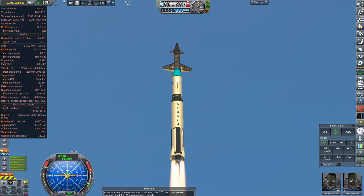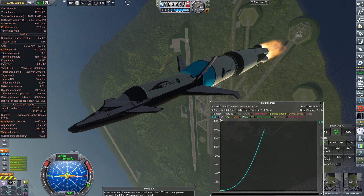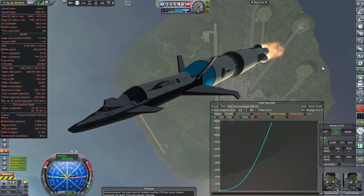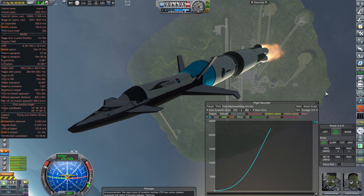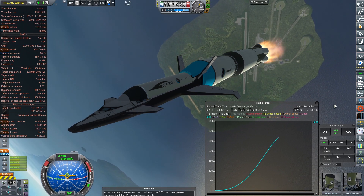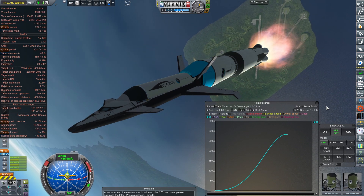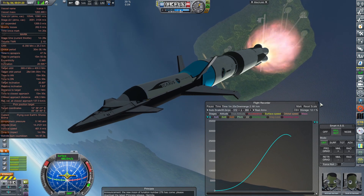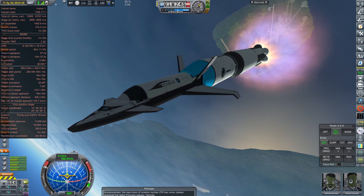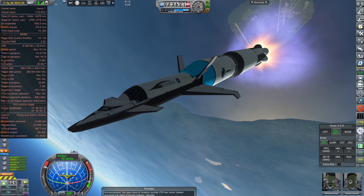Abort mode two is reached after clearing the tower and a few kilometers in altitude, and it remains active all the way through first stage separation. Should any engine failure occur and be deemed critical, a return-to-launch-site abort will be performed: shutting down the main engines, separating, and igniting the second stage's four J-2 engines, which will whip around and orient backwards — a reversal maneuver to gain or lose speed or altitude based on distance from the launch site, current altitude, and surface speed.